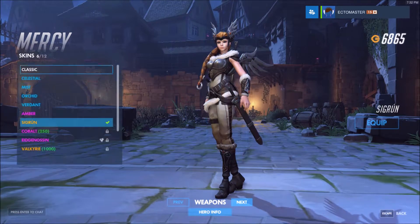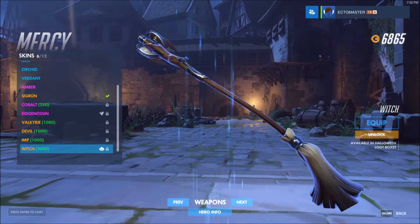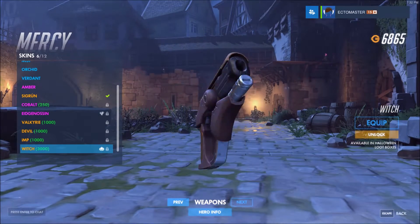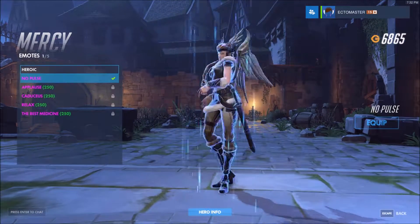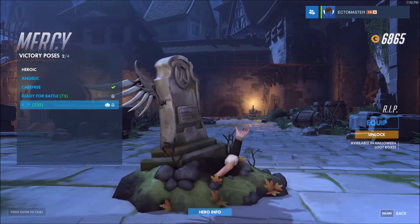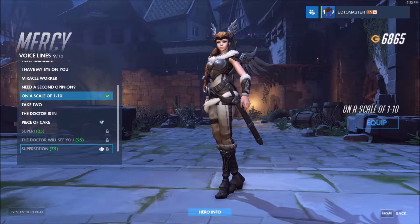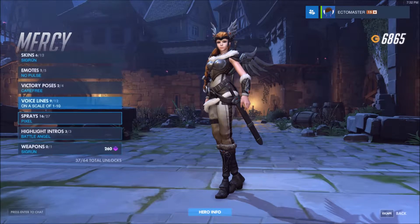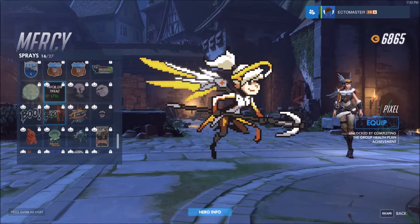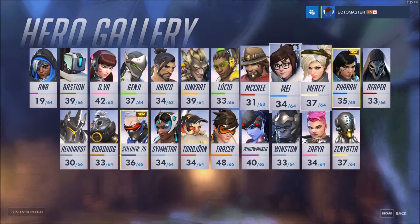Mercy must have a skin — she does. She has the Witch skin. So she has the witch skin, her healing thing is a broom and that's her gun. She has no emote. She has the R.I.P. — I love that the wings are attached to the tombstone. Voice line: superstition. And for her spray — little witch Mercy. No highlight intro. I'm going to have to get that skin.